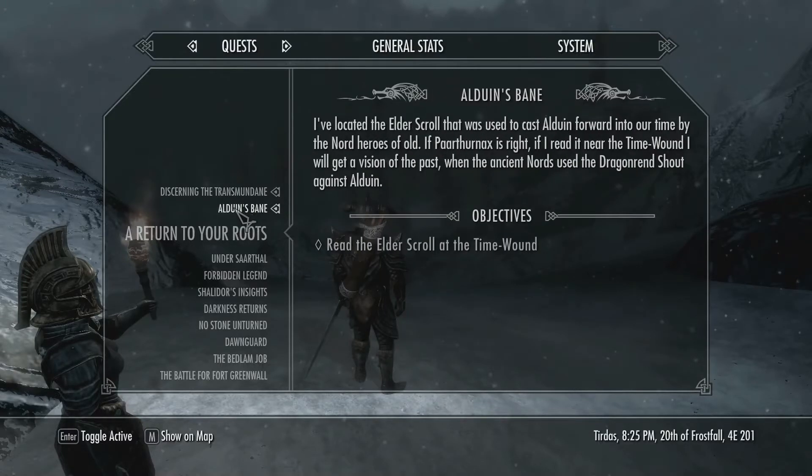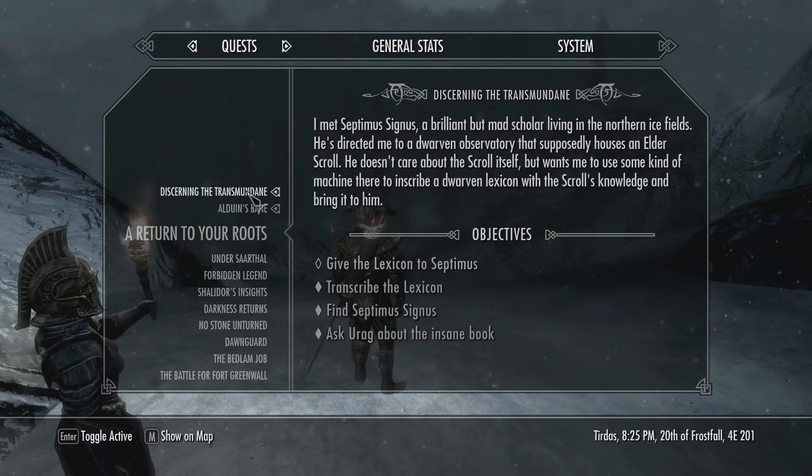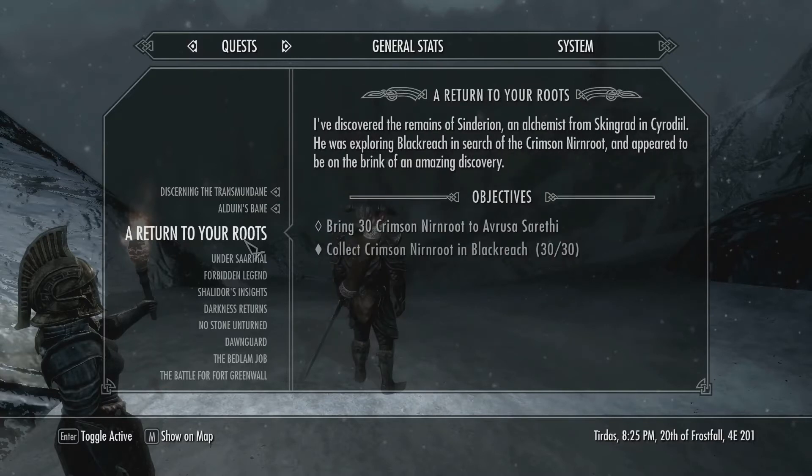Alduin's Bane — read the Elder Scroll at the Time Wind. Located the Elder Scroll. Paarthurnax is right: if I read it in the Time Wind, I will get a vision of the past, when the Ancient Nords of the Dragon Age stood against Alduin. Cool. Next I will have to go and give this to Septimus, and also take these Nirn root over to them and see what they have to say. I'm quite intrigued. I'll see you then.